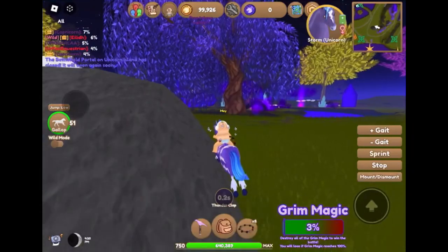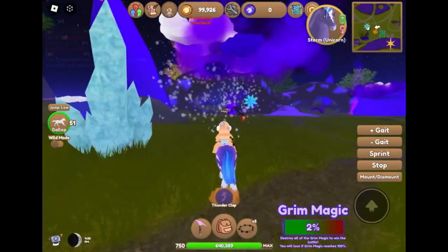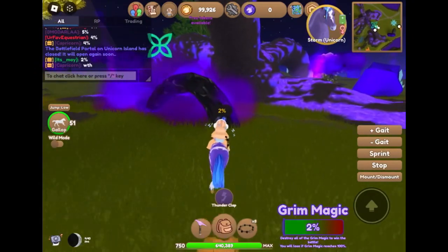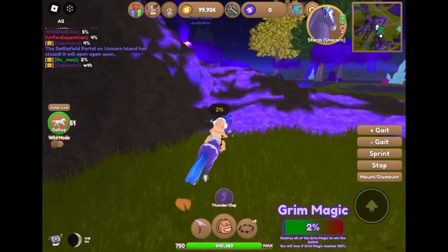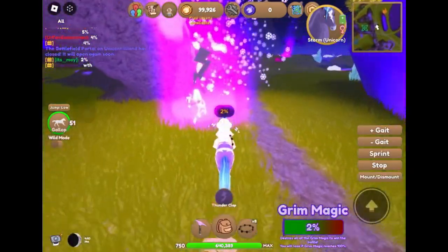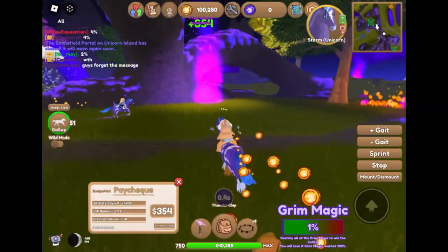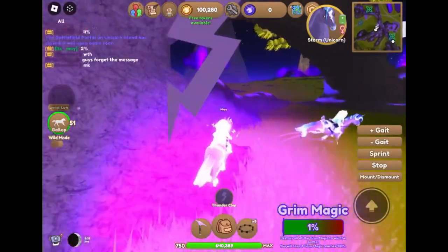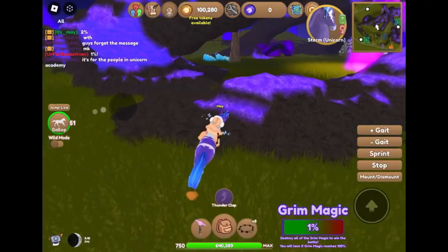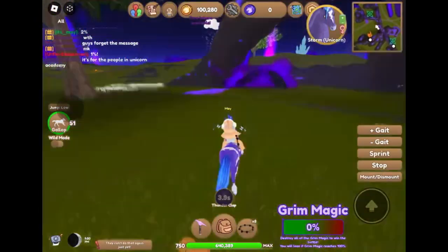For Wildstar you basically just light the way for the bridges — I didn't get any footage of this because I didn't actually use it. I wouldn't really recommend using Wildstar because bridges are usually there anyway, so you probably won't get as many battle tokens. The more you do, the more tokens you get. I think the most you can get is 100%, and basically when the grim magic gets to 0% you have won the battle.